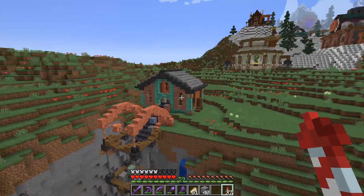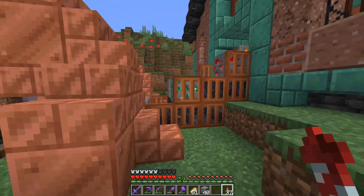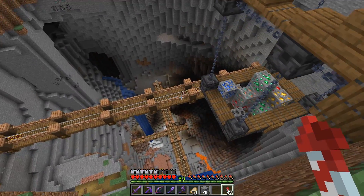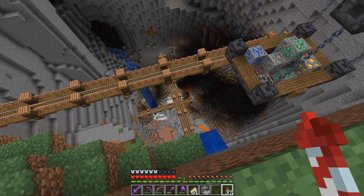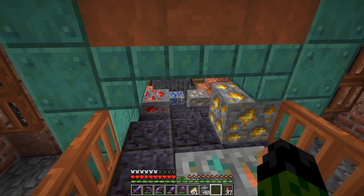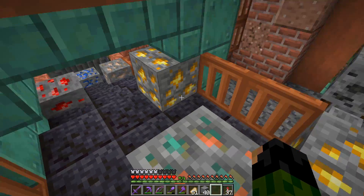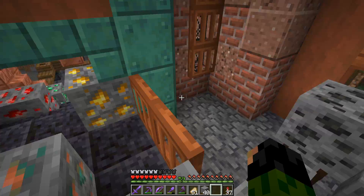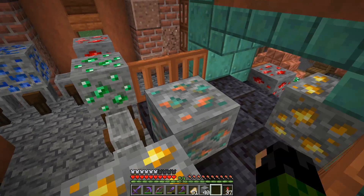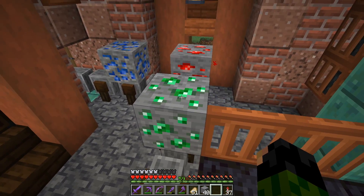In the last video, in case you missed it, we built our ore sorting building that has a crane with a conveyor belt attached to it, and we also did some stuff in the hole itself such as these minecart rails. We can see the minecart going across. The idea of this building is that all of the ores we can get from the big old cave down below get sorted into separate groups. We're going to have four different groups: one for coal, two for iron, gold and copper, another for redstone and lapis, and the fourth and final one for emeralds and diamonds.